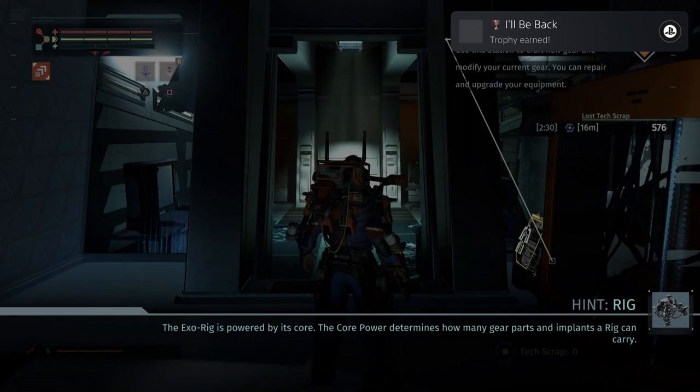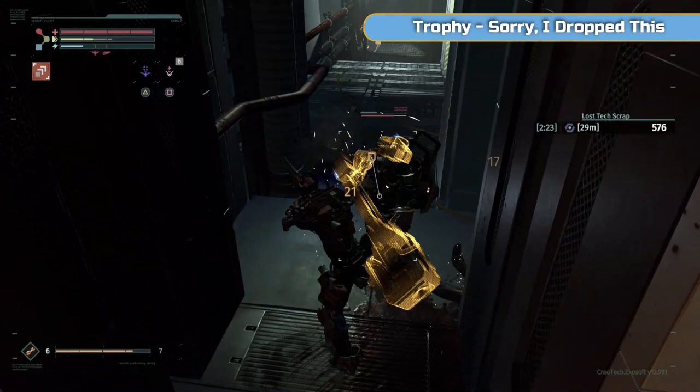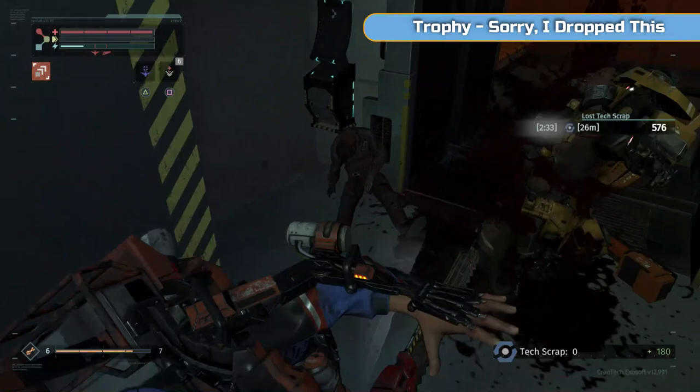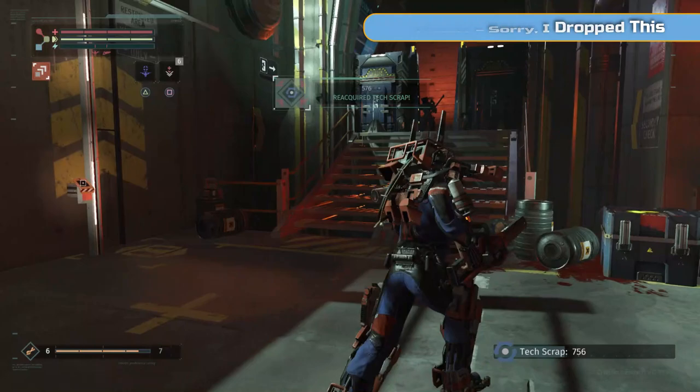Basically all I did was fight those two. You're going to see the full fight in a moment — you don't need to see that. I left it in because of the trophy — there I died. I'll Be Back. And I did so well in the first part as well. I'll get the trophy 'Sorry I Dropped This', which is picking up scrap after you died. If you haven't died yet, you can see there is a meter — a sort of radar on the right-hand side of the screen as you walk towards it. It goes down and tells you how much time you have. So I've picked it up there and I'll get the trophy.